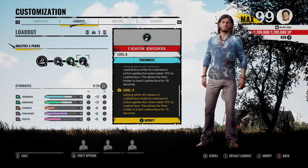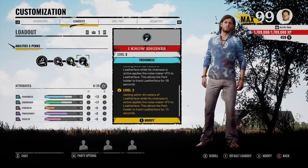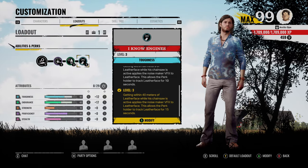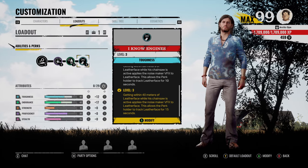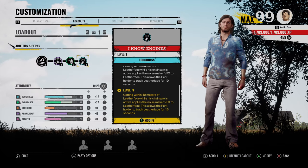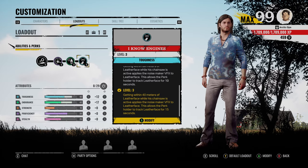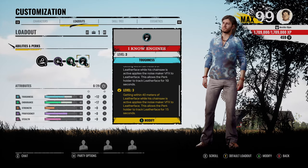Now this perk can be kind of finicky, but from the matches I've played, this is how I think the perk works. Once you enter that 40-meter radius of Leatherface, you can track him for 15 seconds. However, once that 15 seconds is up, you will no longer track him even though you're still within that 40-meter radius. To get the perk to work again, I think you have to actually leave that 40-meter radius and then go back into it, and then the perk will activate again. I could be wrong - if there are any I Know Engines experts out there, let us know down in the comments below.